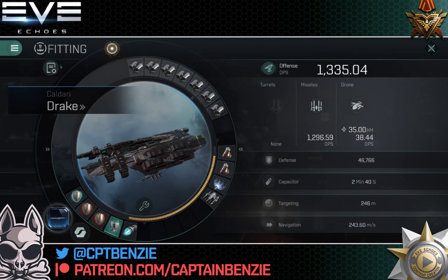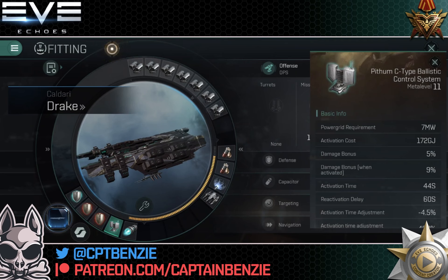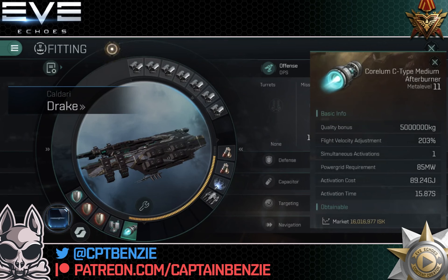Going back to the low slots, we have a Pithom C-type ballistic control system. You could go for a battery here if you're worried about capacitor, but I've never had capacitor problems — I'm happy to go with the control system for extra DPS. And a medium afterburner. I always like to have some form of propulsion modifier on a ship, especially a battlecruiser or smaller, just to allow me to move quickly to and from where I need to be. If you wanted to, you could drop the C-type afterburner down to something like a Republic Fleet, and then increase the Nosferatus to Vreekal Arcus with the power grid freed up.